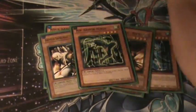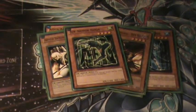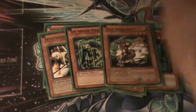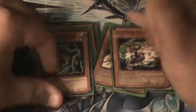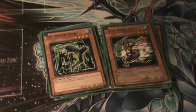Air Armor Ninja — only need one in your deck, because his effect is not that great. But if you have Lady Ninja Yae — just one — discard a WIND attribute monster from your hand and all your opponent's spell and trap cards go back to their hand.